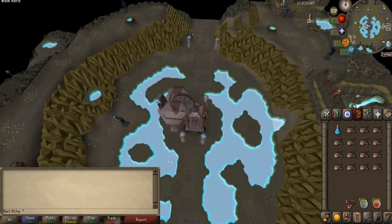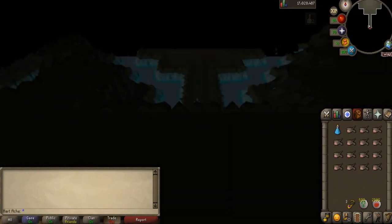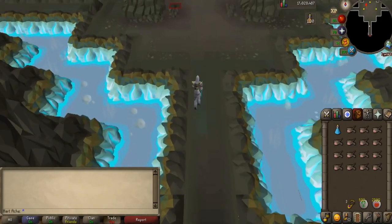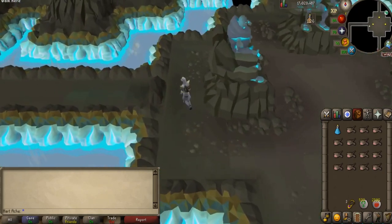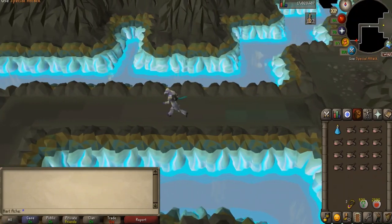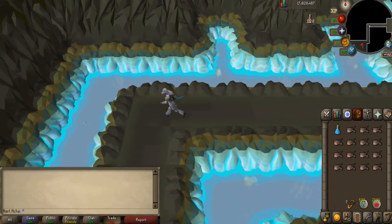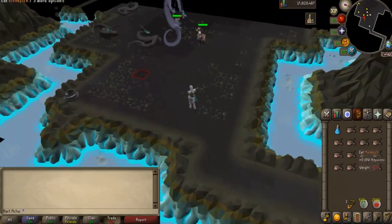Once geared up, enter the dungeon wearing the correct boots or you'll take constant damage. Once inside, run north for a bit, then at the middle section go west and follow the path until you reach the worms. The worms slither around on the ground but once you attack them they stand up and attack you with magic if you're not within melee distance. They're killed quite easily and quickly — there's not much to their mechanics, just attack them and stay out of melee distance.